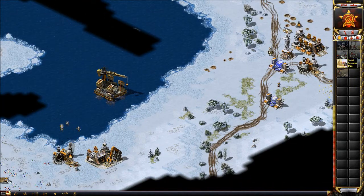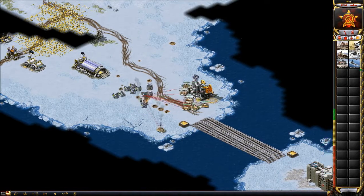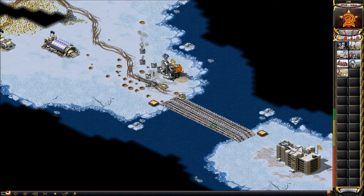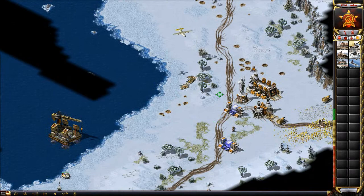It looks like he's going to catch me sleeping for a minute. I see one Rhino tank and I want to target the tanks, not the dogs. But he's cycling through — see how he's cycling through. That's something like if you ask top players, they're going to tell you that's what you do against Soviet, which is what he's doing. He's doing a not bad job right now.